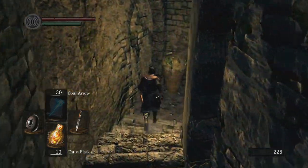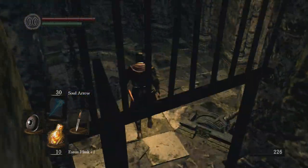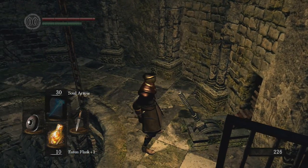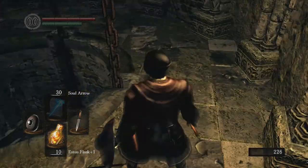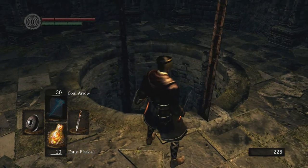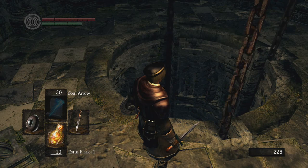We're gonna go down this elevator - it's not there, so what I'm gonna do is pull the lever and wait for it to come up. Hopefully this video goes smoothly. Last time I tried doing this I died many times, but I think I have a pretty good strategy for it this time.